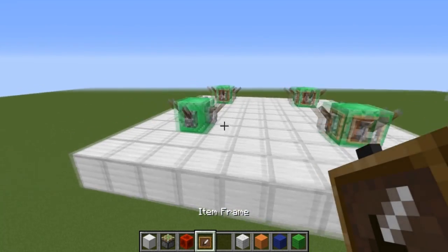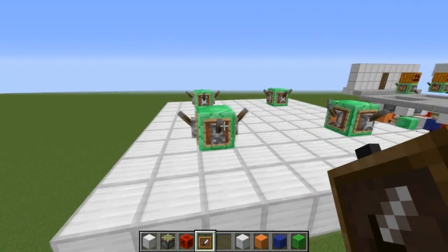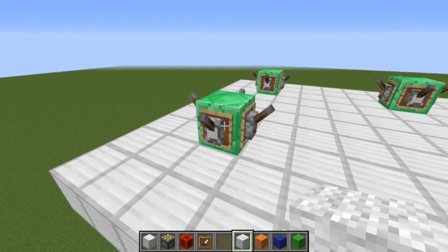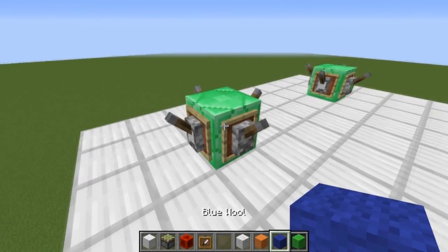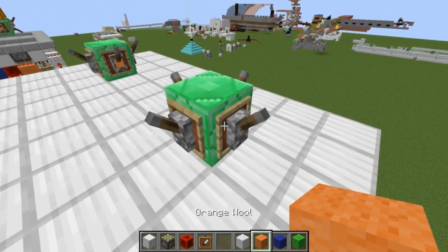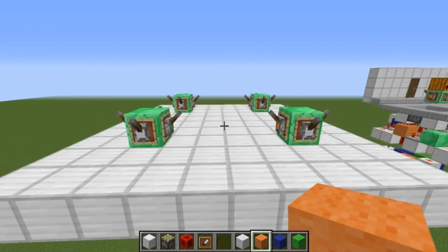At this point I suggest you go ahead and put item frames on the same block as your levers — this helps differentiate each lever. Put some wool in the item frames: white wool on the lever facing this direction, green wool on this side, blue wool on this side, and orange wool on this side. It does show up a little glitchy in some of them, but do that for all of the levers.